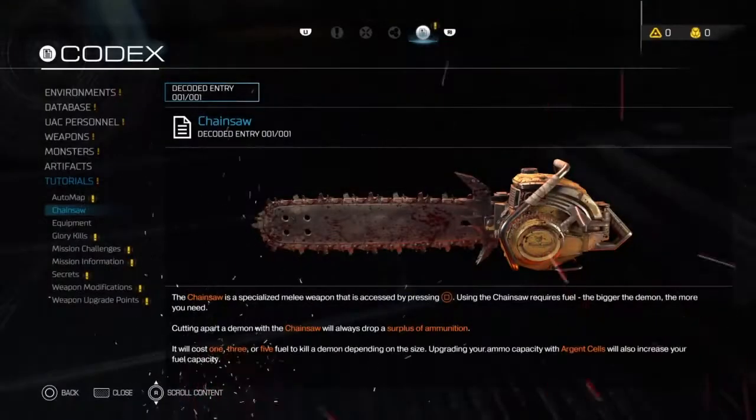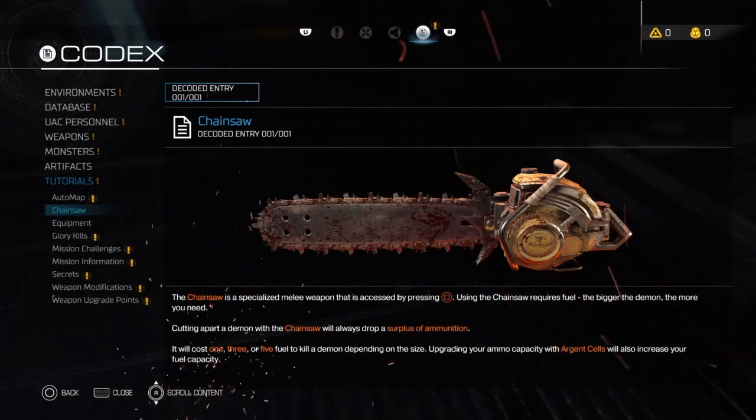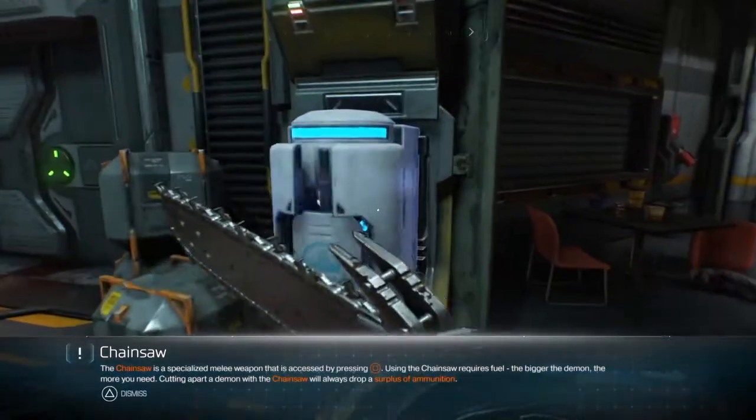I think this is where... yes. Guys, it's the chainsaw. So this is the tutorial. For any of you that are familiar with the Doom series, you'll know the chainsaw. This is pretty much like our ultimate melee. We can use this to get — I think it's a one-shot kill on any type of demon. It gives us loads of ammunition.